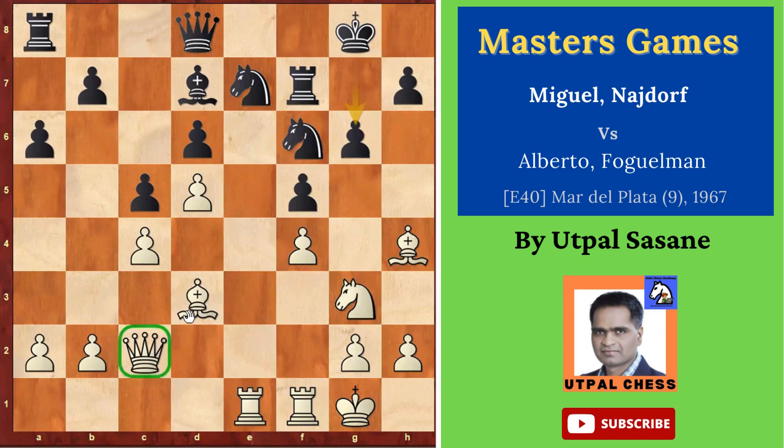Some pieces are doing something, but this one is not doing that much because it's on a file blocked by the pawn. So how to use this? He thought: I should get the Rook on this file so I can do something from the open file. So you have to move this Rook. He played Rook A2 — idea Rook F/E1 — and then both Rooks can attack on all these squares. That's a good idea.